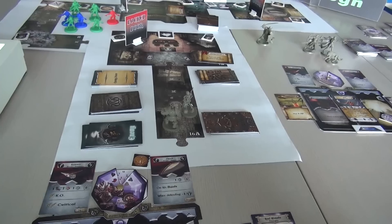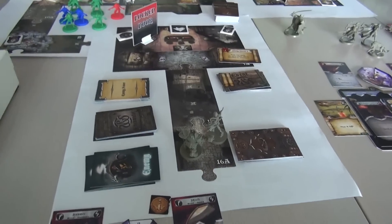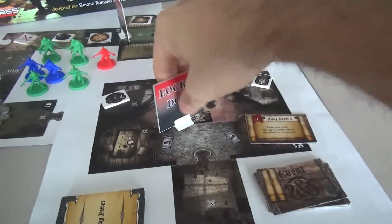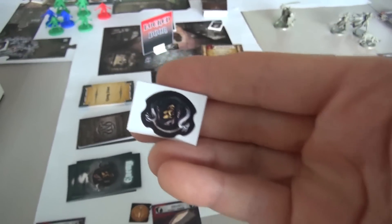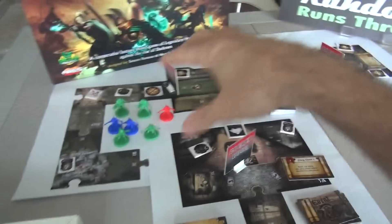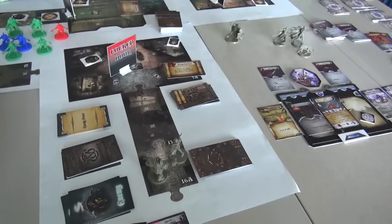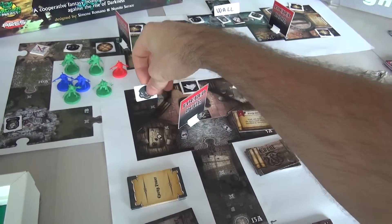We're going to stop talking about setup and actually adventure. We start at the entrance, and as part of setup there's a story event we've got to walk over to — that will get things going. There's also a locked door with what's called a shadow token. I had to make a pool of shadow tokens during setup, and I know one of them is nothing — just a civilian — but I don't know which is which.